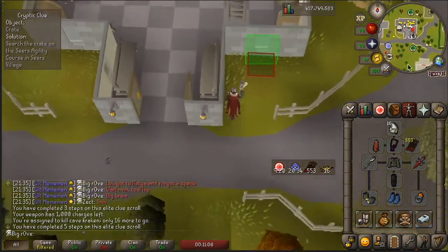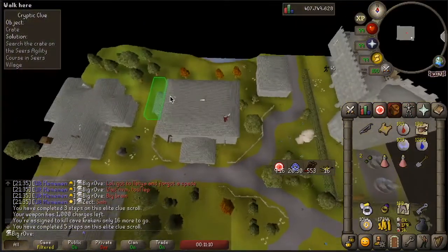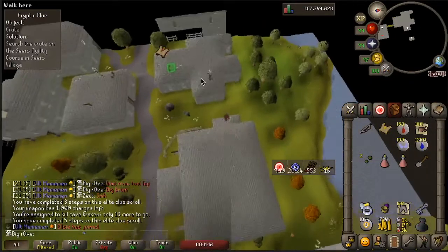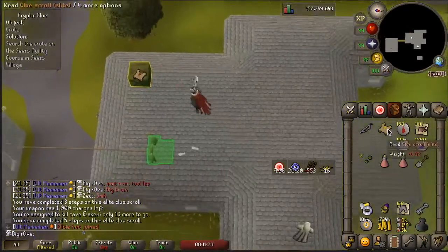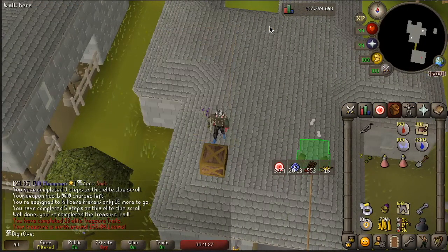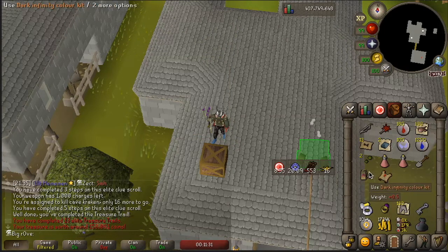I got another elite while I was on mobile so I don't have video of it — I was going on a walk. I ended up at the top of the Seers agility course and I think it's this one. Anyway, I got another elite and this should be the last step. Anything cool? I got a master clue — oh my goodness. Turns out I'm grinding Infinity this week.